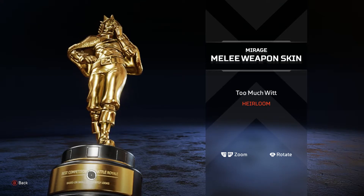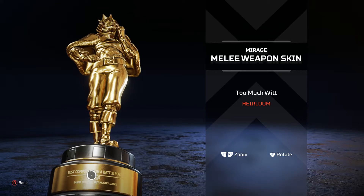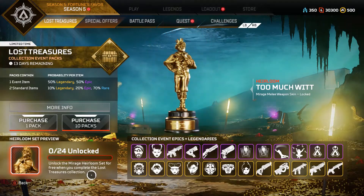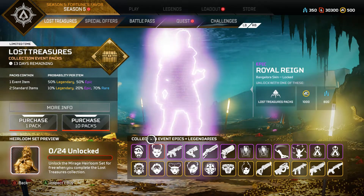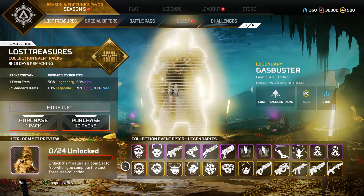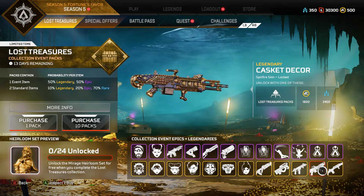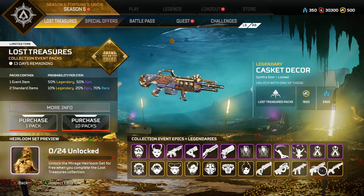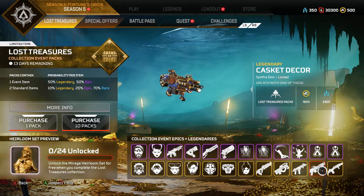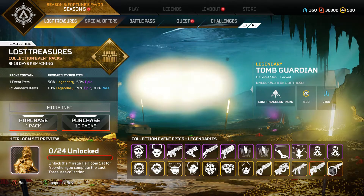The heirloom description reads: 'best competitor in a battle royale, based on skill but mostly looks.' That's pretty cool. In order to get it though, it's going to take you a long time. We're also gonna see some new gun skins. I pretty much just don't get the whole pirate treasure theme they have going on this season — it just doesn't make sense to me.